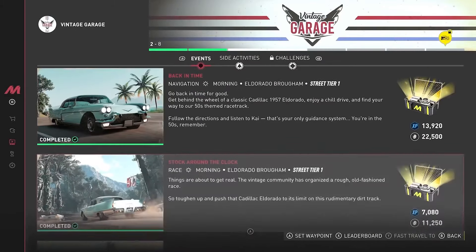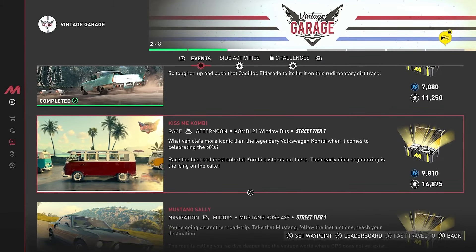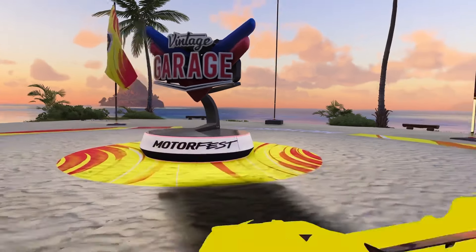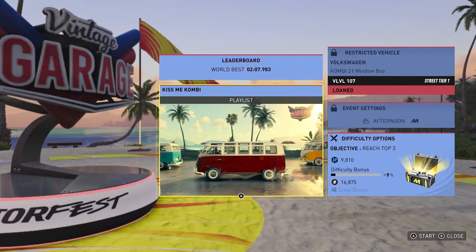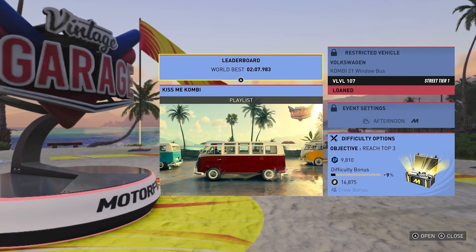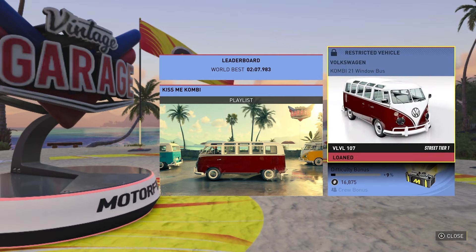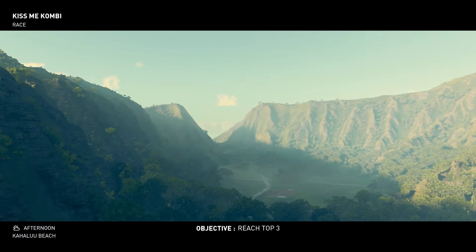To start things off, go into your activity section — it should be the Vintage Playlist, and the race is the third race. Once you're there, set a waypoint and make your way over. Begin the race. As you can see, we are using the fully stock loaned vehicle. The world record starts at just over two minutes, so this race can be completed in that time if you go for a world record attempt.